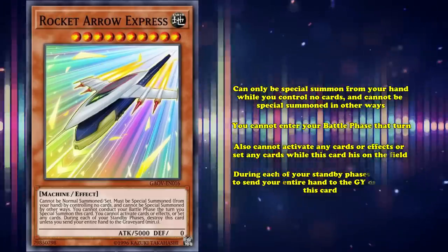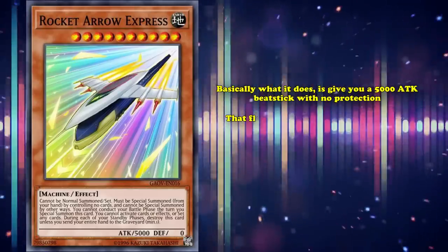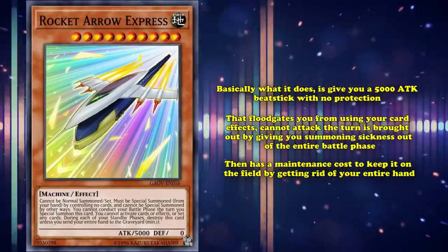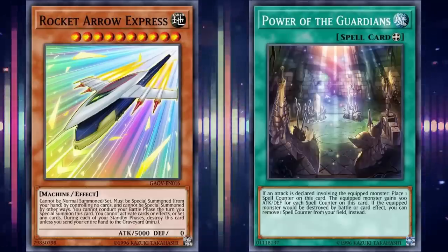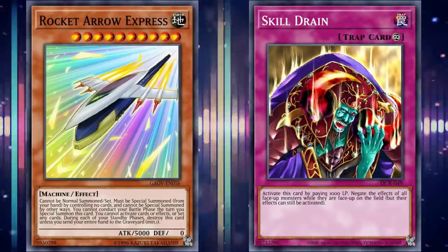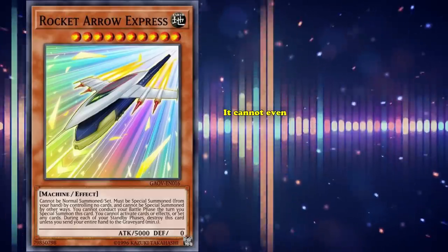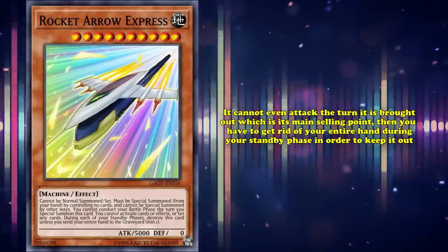Let me spell out why this card is bad. Basically, it gives you a 5000 attack beat stick with no protection, that floodgates you from using your card effects, can't attack the turn it's brought out, and then has a maintenance cost to keep it on the field by getting rid of your entire hand. And since you can't activate any cards or effects, you can't use anything to protect it. Since it requires a clear field to summon, you can't have any floodgates out that would let the card's big attack stat shine and beat over other normally summoned monsters — which was a strategy Malefic Cyber Dragon would use in Necrovalley decks back in the day.